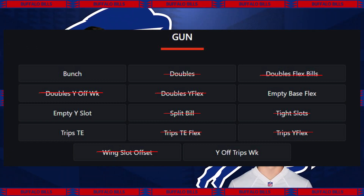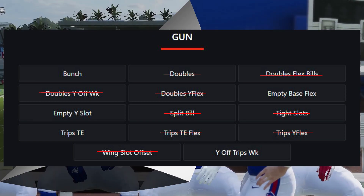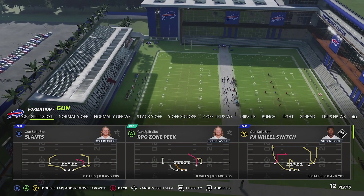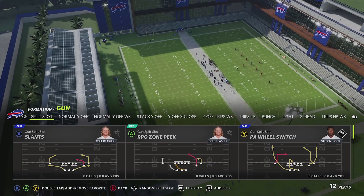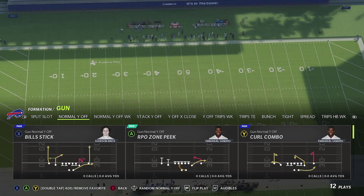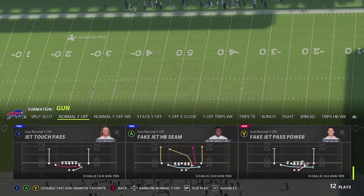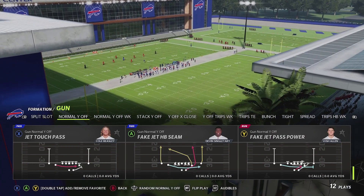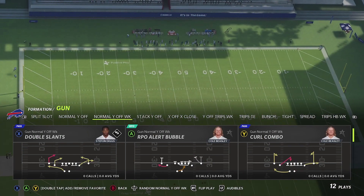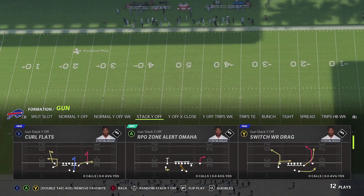With all those removals, the book is definitely going to feel different and refreshed. The formations replacing the ones removed are Split Slot, which is your equivalent to Split Bill but with a different play set; Normal Y Off and Normal Y Off Weak, which are going to replace the gun doubles. What's nice about Normal Y Off is it has fake jet halfback seams, jet pass powers, and touch passes that get your quarterback involved using his legs. Then you've got Stack Y Off, which gives you a different look and different route combinations.